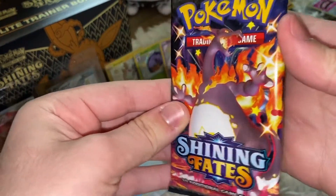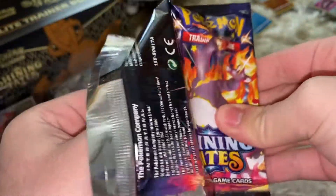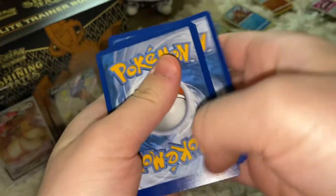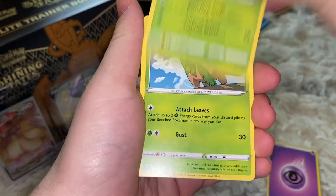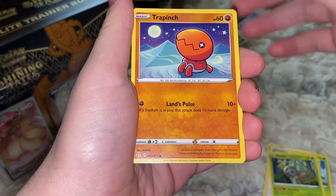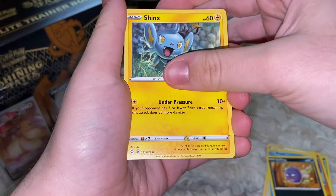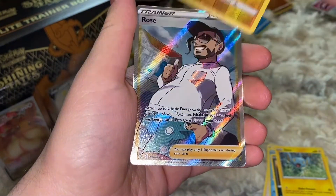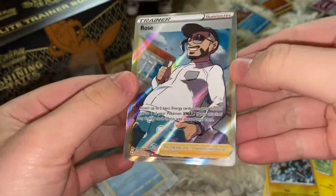Hopefully I can open more of this when Battle Styles comes out and all the scalpers drop their Shining Fates and move to Battle Styles. Here's the code card. Final ten cards: energy, Eldegoss, Tropius, Ball Guy, Brawly, Trapinch, Weavile, Coughing — reverse is a Nope — and a reverse holo Looker Straight. We got a Dad Bought Rose — the meme ETB! Dad Bought Rose!